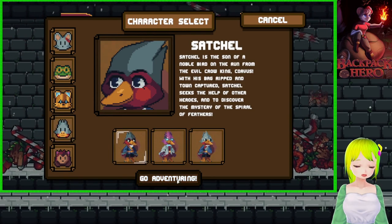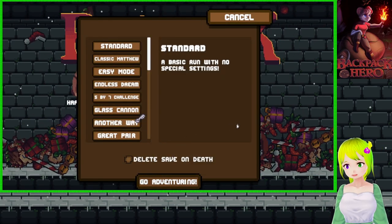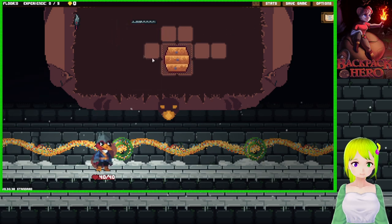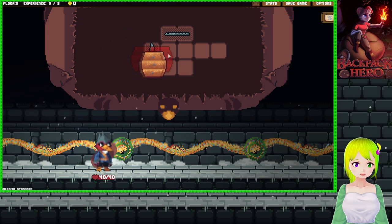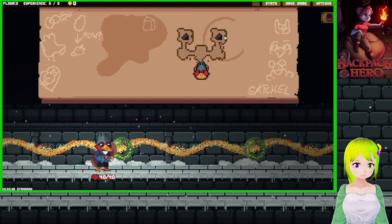I gave this game a try or two beforehand and I just like the mechanics of Satchel. So Satchel has a tauren backpack as you can see. As you level up you can create new pockets and stuff. Say I get a square, I can just put the square up here and have a separate pocket. So it's got a little building element to it.